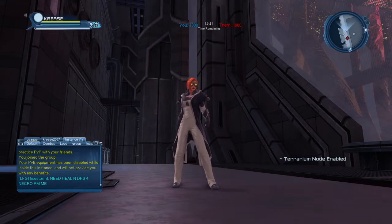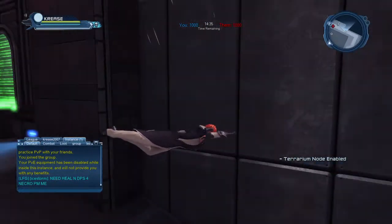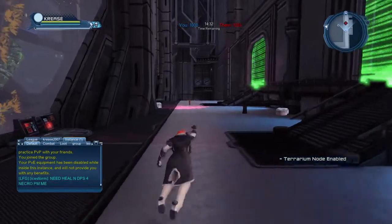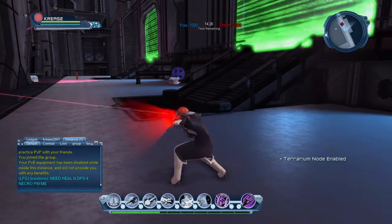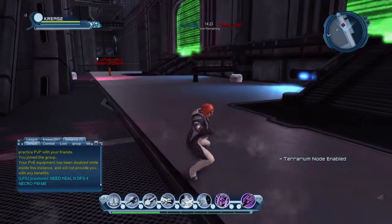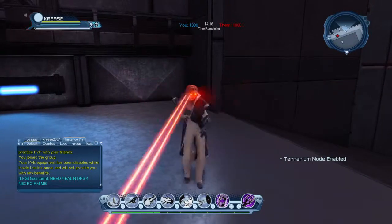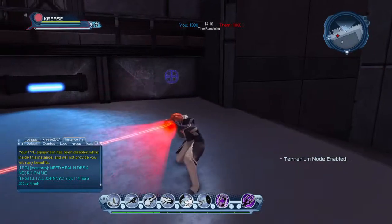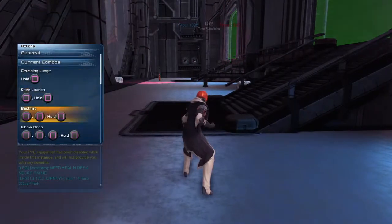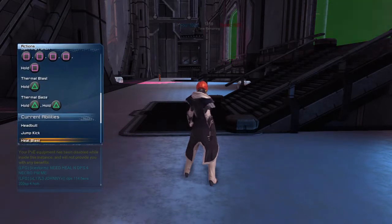Today we're going to be looking at Ursula and her powers. She uses flight as a movement, and for her weapons she uses a kind of brawling with her melee attacks. Then she has a heat vision type ability — it's called thermal blast and thermal gate. So let's have a look at her powers first.